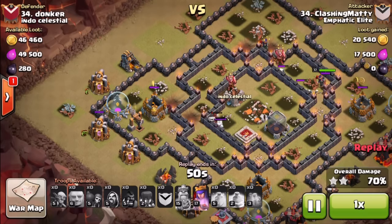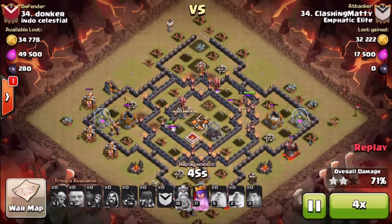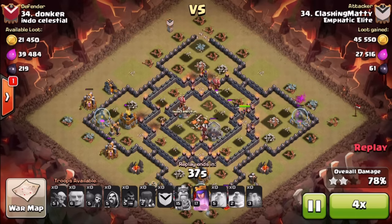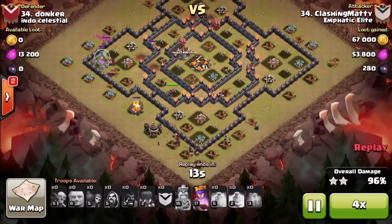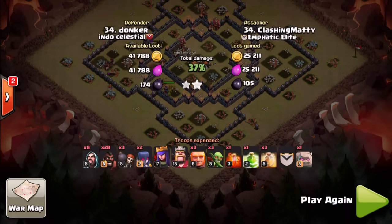The third set — I lost quite a few hogs there due to a double giant bomb, which I didn't quite expect. So: first set was a bad heal spell placement, second set was okay, third was a double giant bomb. But still came home with the three-star! It's a pretty easy raid when the base is segregated like that — just take it section by section and you should be okay. Glad I brought the three-star home for the clan. Hope you enjoyed this episode — if you're not a subscriber, go ahead and hit that button. Peace out, see you in the next video!